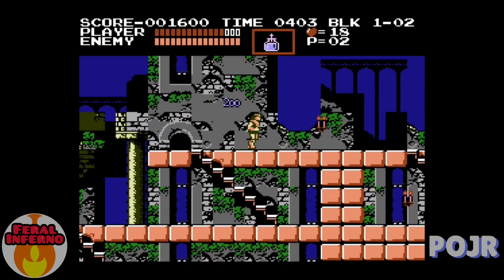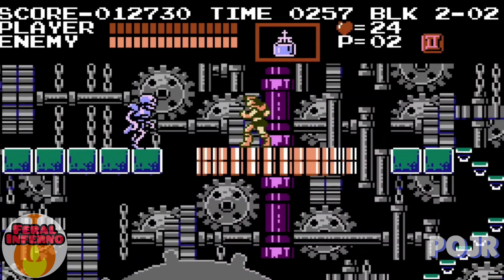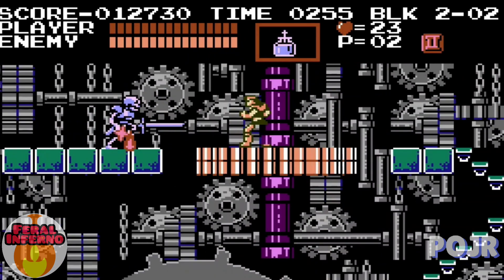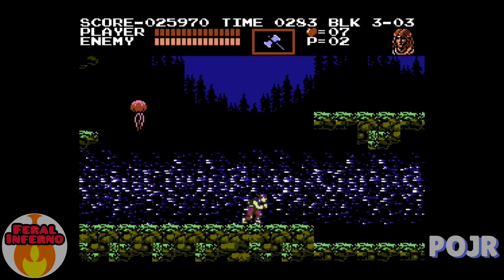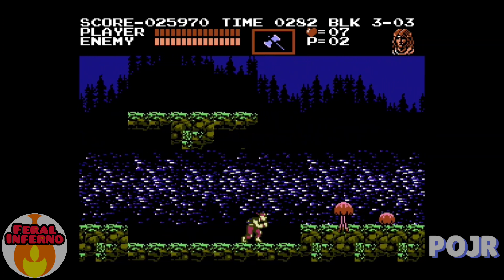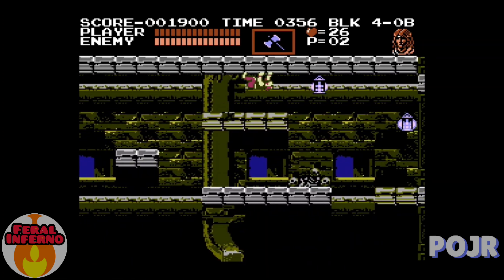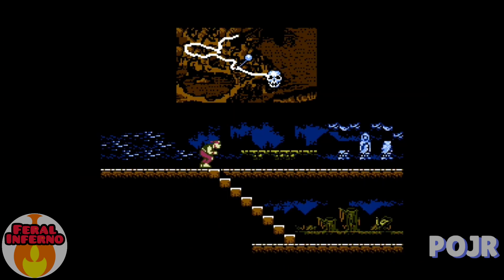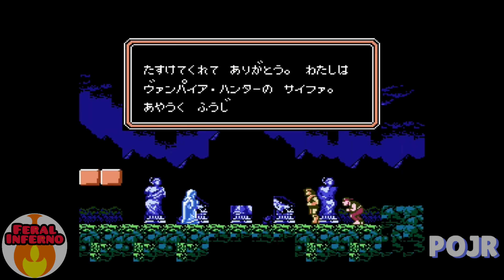It's a fairly linear platformer where you follow the path and fight a boss at the end. You can collect sub-weapons that you can use if you have enough hearts. Konami played it safe with this game — they didn't go with an exploration type game like Castlevania 2 and decided to go back to the original formula. However, the game has a few innovations: you now have multiple paths you can take, and there are other characters you can unlock during your journey.